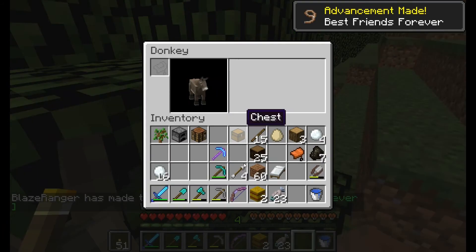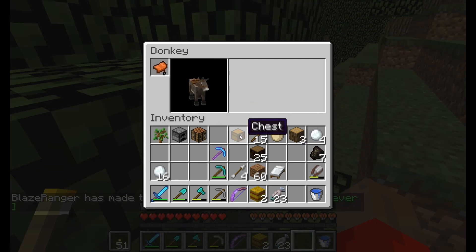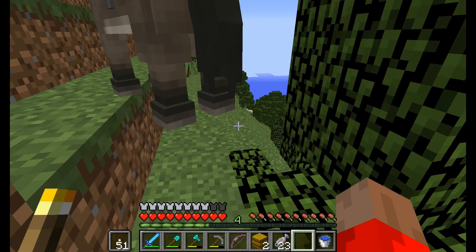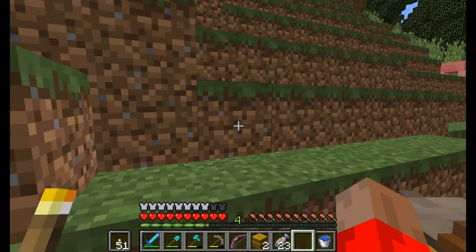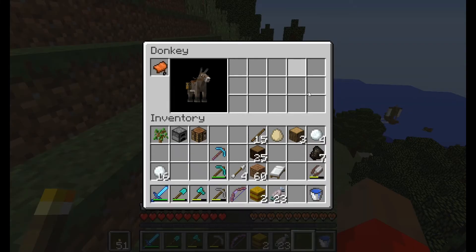There we go. Let's get a saddle on him. I thought we could put chests on donkeys. Maybe I have to get off to do it. Do I got to whack you with a chest? This might not go very well. There we go — it even pops. Nice. So we can hold 15 extra items. He does go probably a little faster than I do.